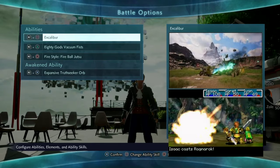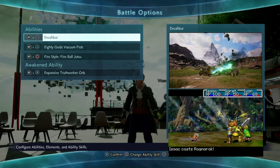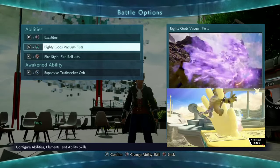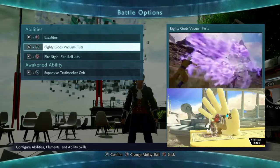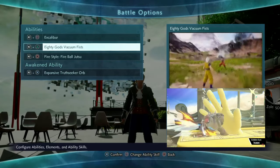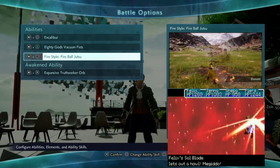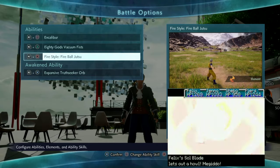Now for his movesets — his first ability could be Excalibur, which mimics Ragnarok, one of his sword attacks. His next ability could be 80 Gods Backing Fist, which is the closest thing to his Synergy hand that he uses. Of course he doesn't use it to punch, but that's the only energy hand attack there is. And for his next ability, it could be Firestyle Fireball Jutsu, since it could mimic the Soul Blade and how he uses it.